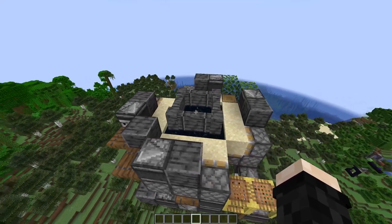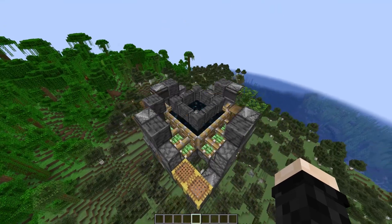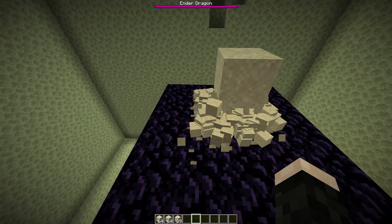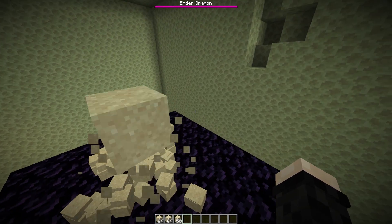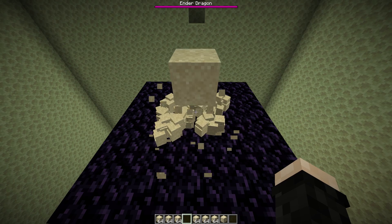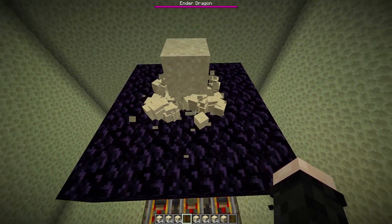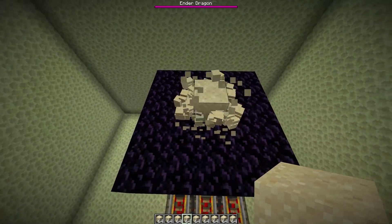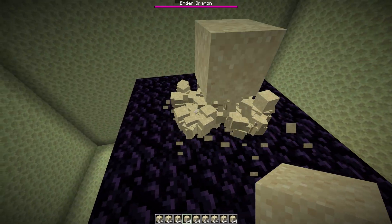The second change is about the end platform. Previously, when any entity entered the end, the game would remove all blocks in a 5x5 and 3-high area. Now it works differently: if you have a block in that area the game will destroy it and drop it. Due to how the code works now, you can't use the string method to prevent the obsidian platform from regenerating. The blocks arriving in the end will drop on top of the obsidian platform, but they won't be deleted — they stay as entities, meaning you can still collect them.